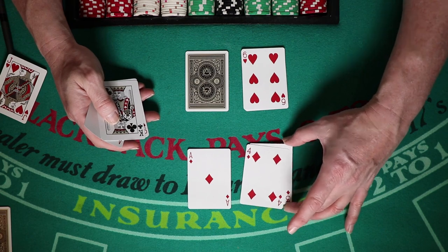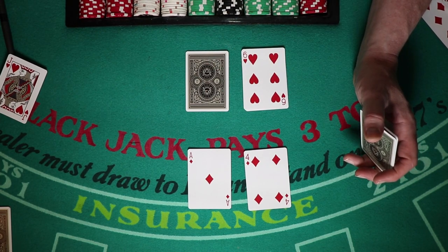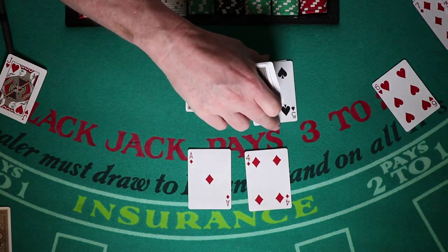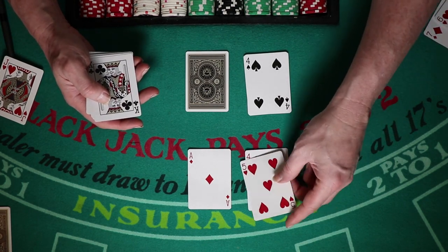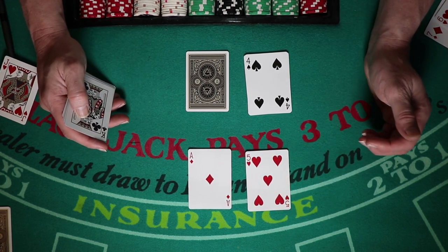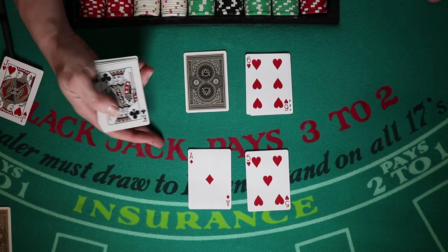Ace-4: you double in three situations — against 4 through 6. So ace-2 and ace-3 double in two situations (against 5 and 6); ace-4 doubles against 4, 5, and 6. Ace-5 is played exactly the same as ace-4 — double against a 4, a 5, or a dealer 6.